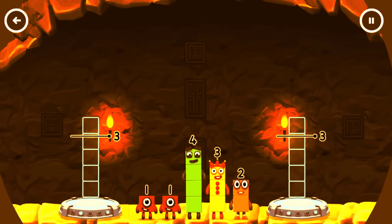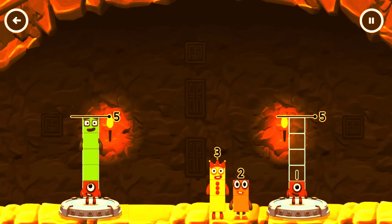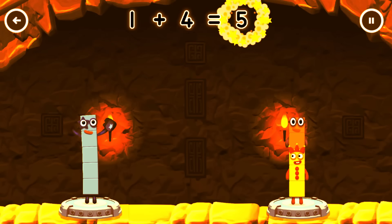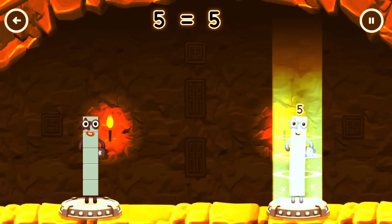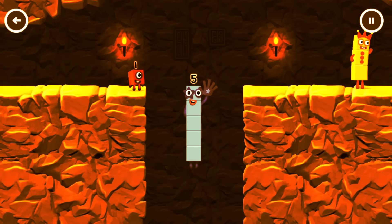How can we get the number blocks evenly to make two groups of five? Five, one, four, one, two, three, two. Correct! One plus four equals five. Three plus two equals five. Five equals five. Yes, you got it!